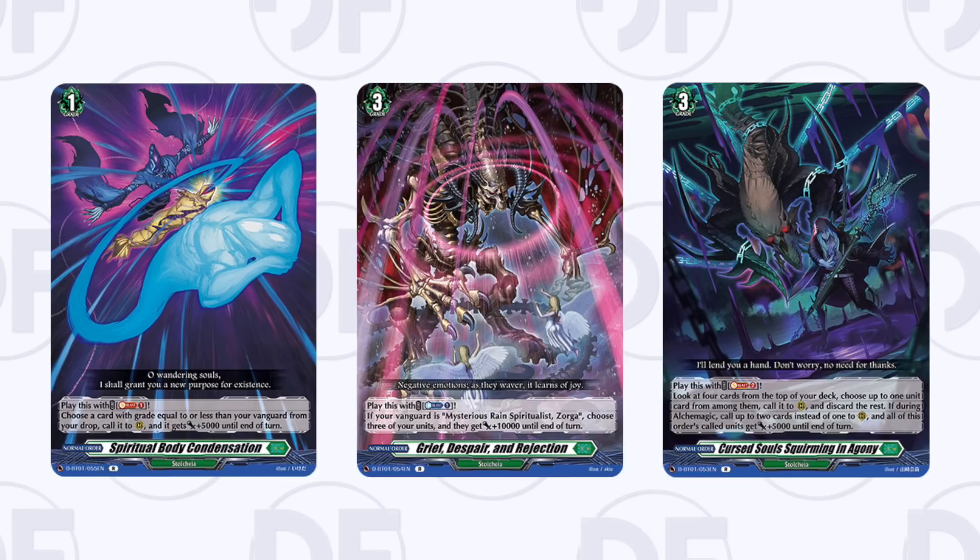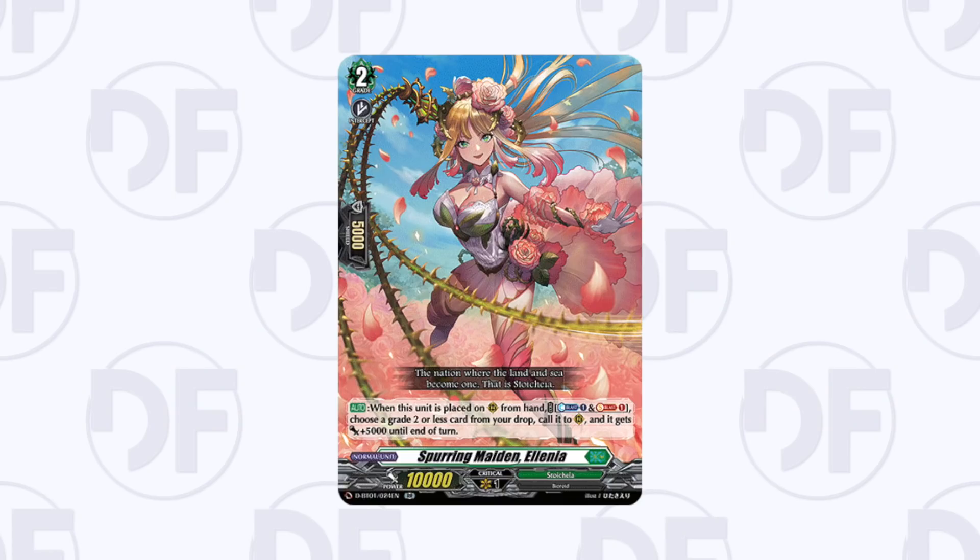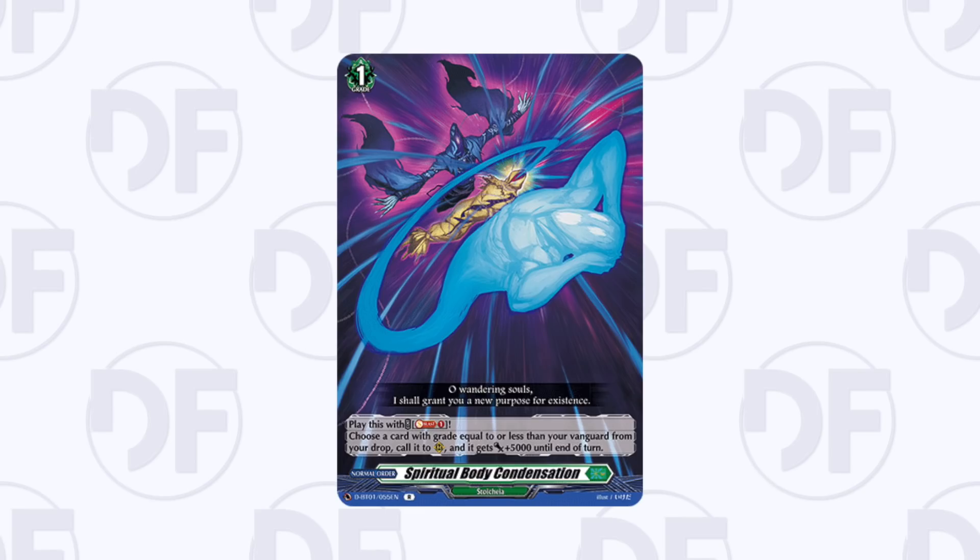Elenia is pretty interesting — she's already a good card in Magnolia and some people even use her in Zorga, but she has super great future potential too because it's a very generic revive card that also powers up. Any ride line that comes out for Stoicheia will generally benefit from her. She's not very expensive and has a lot of future potential. Spiritual Body Condensation is also a really good card in any Stoicheia build — basically revival, so that's one to revive something — and it could easily be splashable in future decks as well.